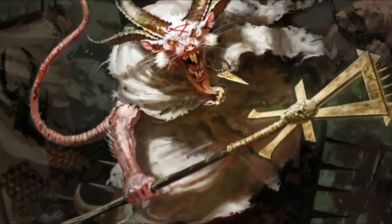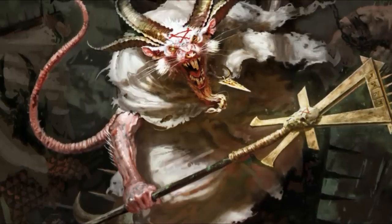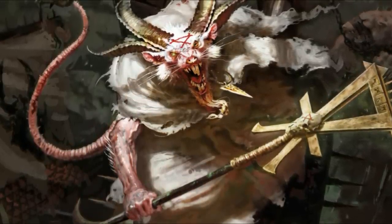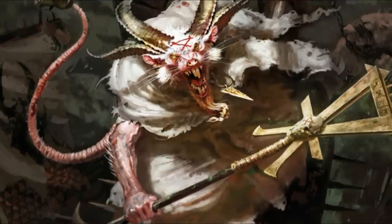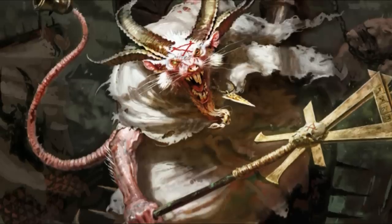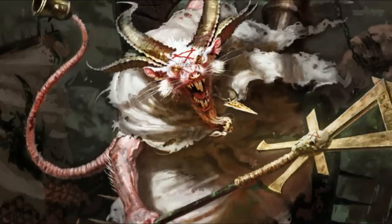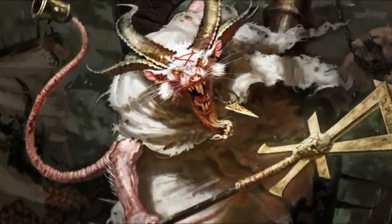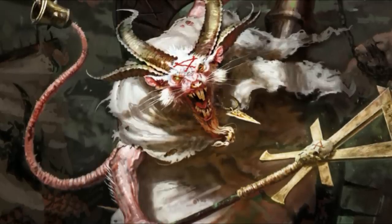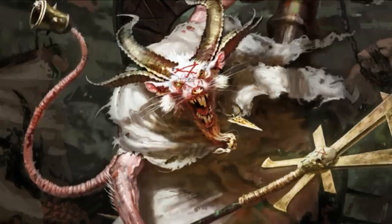They also wield cheap, improvised weapons — maybe a blade from some human piece of technology, maybe just a shard of steel scraped into a crude shape of a weapon. There's tons of art and depictions of Skaven, but the thing is their appearance isn't what really defines them, at least not entirely. Besides their physical appearance, which is very notable and very different from other races in the mortal realms, there are really two things that articulate what a Skaven is.